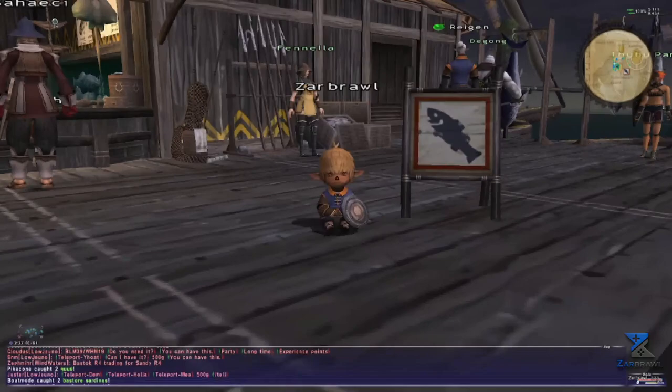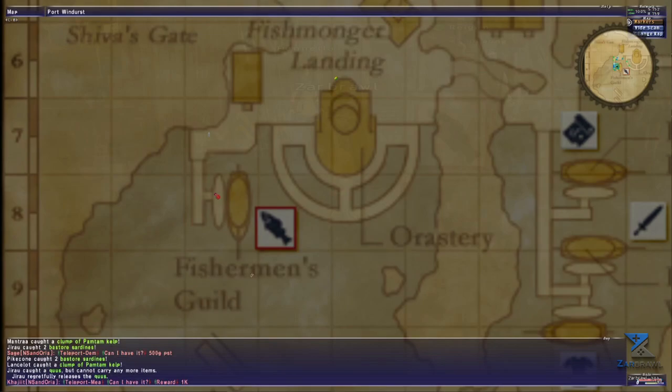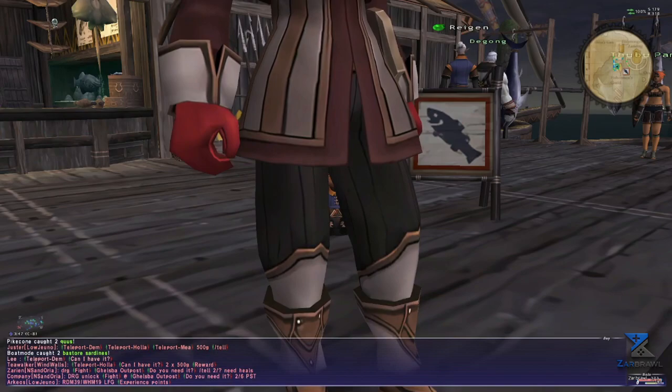Let's start with the basics. In order to start fishing on Horizon XI, you will need to have at least one job at level 15. The fishing guild is located in Port Windurst at C8. You will need to come show one of your catch to the guild master every 10 levels in order to raise your level cap. The type of fish you need to trade will be listed in the description of this guide.